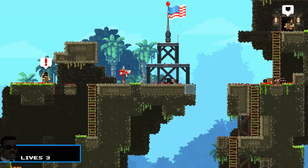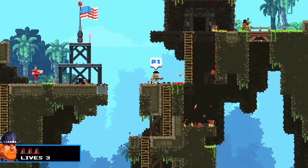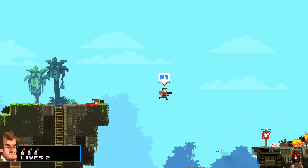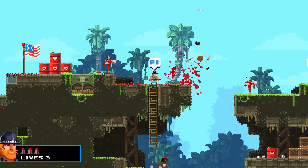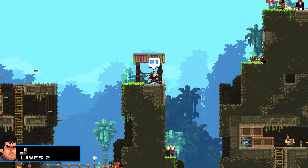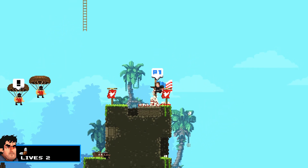Broforce is a 2D side-scrolling platformer shooter from developer Free Lives and published by Devolver Digital. The game is a satire of overly masculine and over-the-top action films like Rambo and Terminator. Playable characters include bro-ified parodies of the protagonists, such as Ram-Bro. Each character gets different primary and secondary weapons, which helps change up the gameplay. Multiplayer gets extremely hectic, and the whole game is just ridiculous.